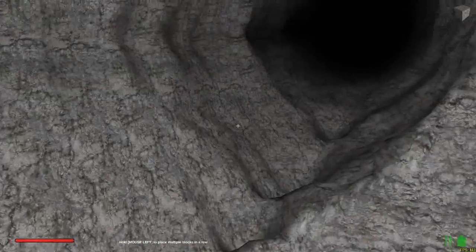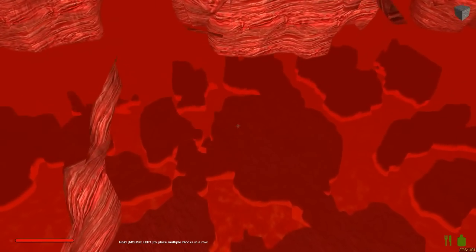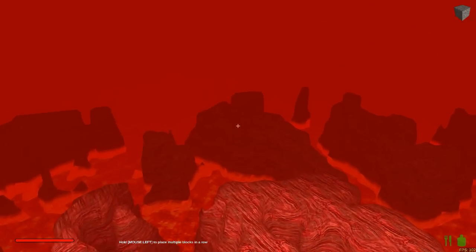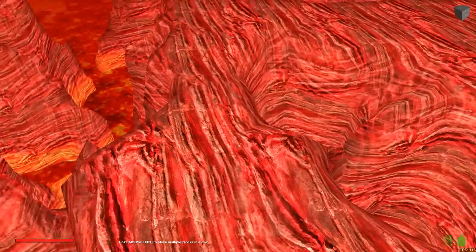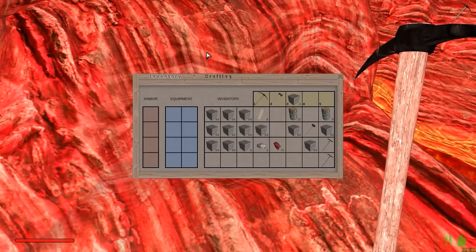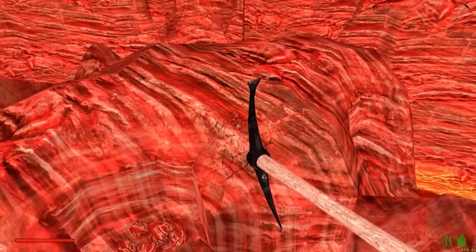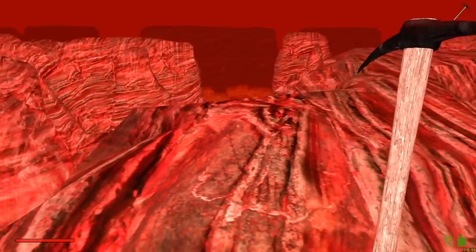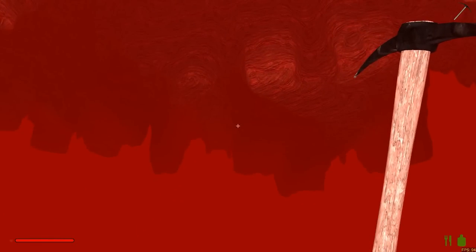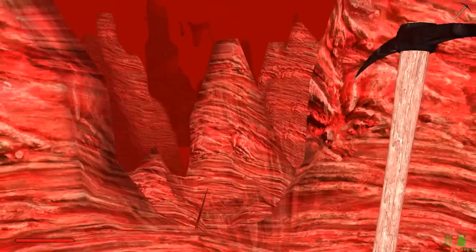Here's the start of it — you get this big cave system, you keep going down, and then you go out and here we are. This is hell basically. You can drop down and you can break this stuff — it's called hellstone. I don't know if you can build with it. You can break it and I don't know if you die from the lava. This is from Starmeister — he found out first and it looks really cool.